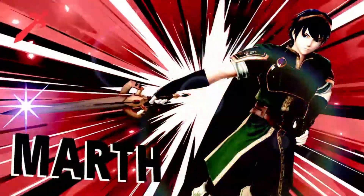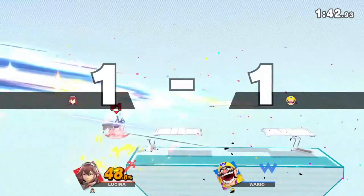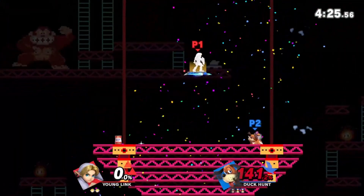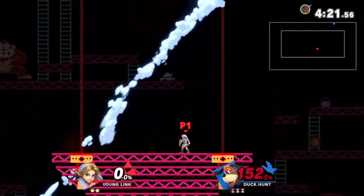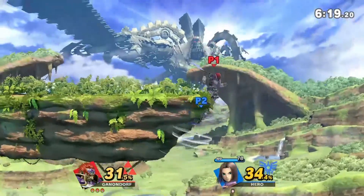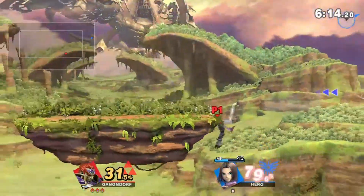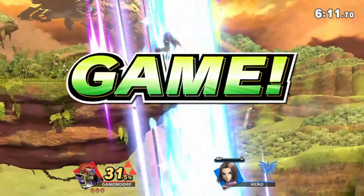With Rosalina I got the forward aerial on the first stock, however the match wasn't that interesting. Fighting this Dark character was really annoying — I don't know how I got the forward aerial first round, but it was a six-minute-long match compared to the two and three minute matches of the rest. I could have totally won with the forward aerial but for some reason I kept doing back airs. I honestly don't even know what I was doing in that match, but it was pretty awesome.